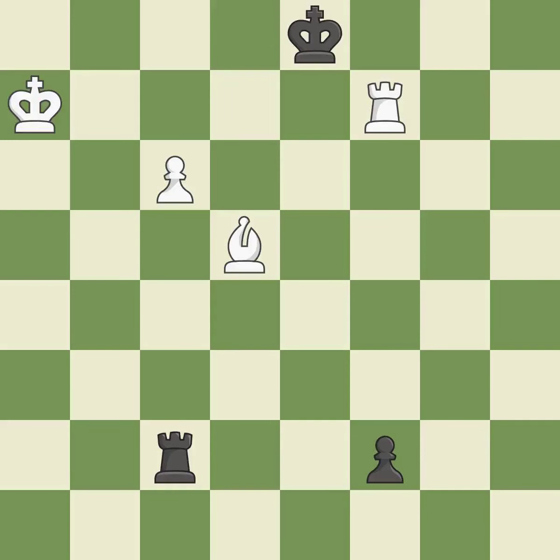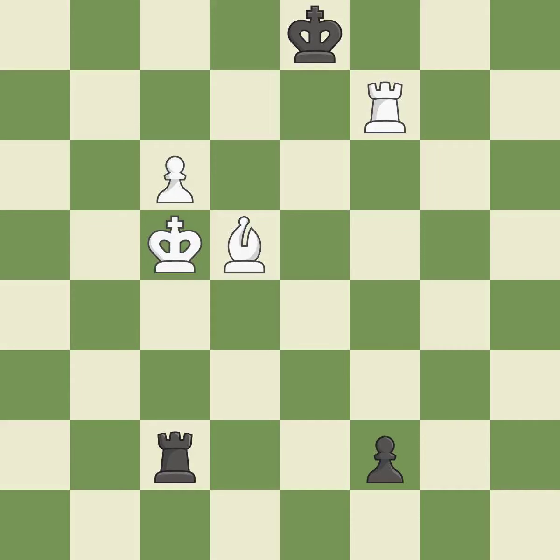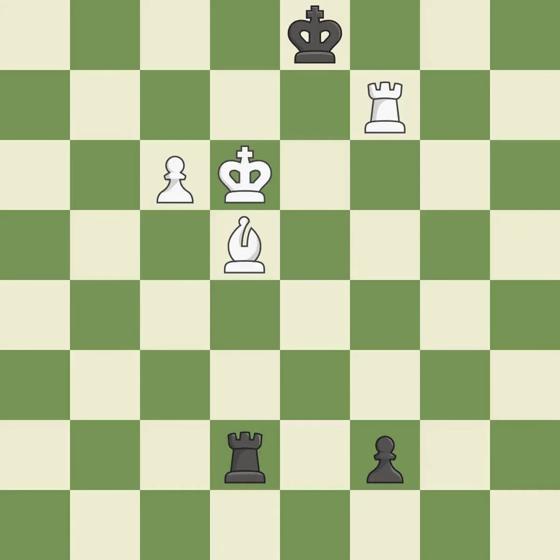A wise decision. Perfectly on point. Very precise. This moves the checking rook farther away. A powerful play. This avoids the rook's check. This pins the opposing side's bishop to the king, rendering it immobile. This may succeed in winning a bishop. This stops the opponent from being able to win a bishop.